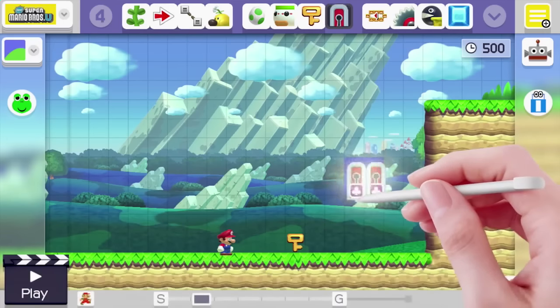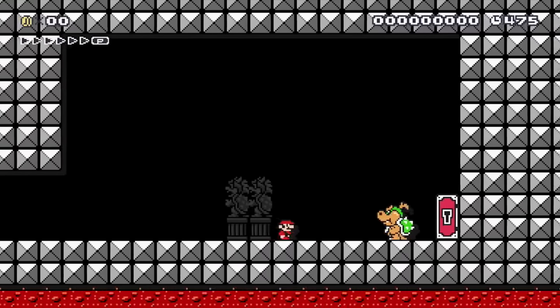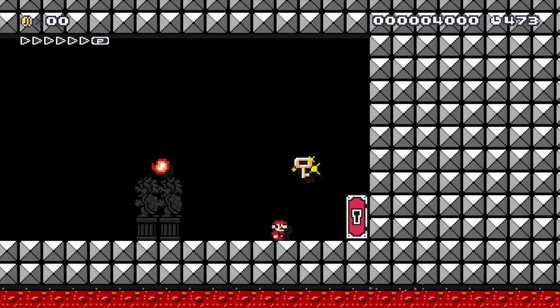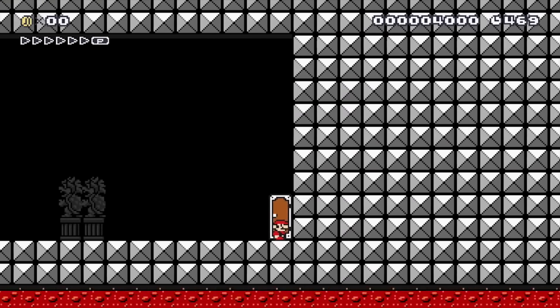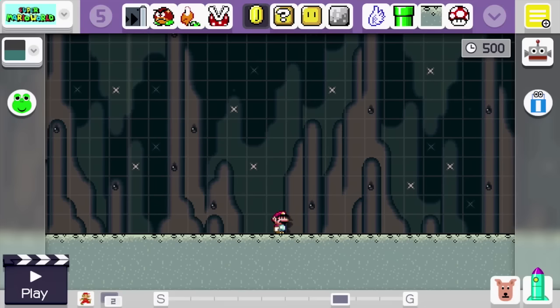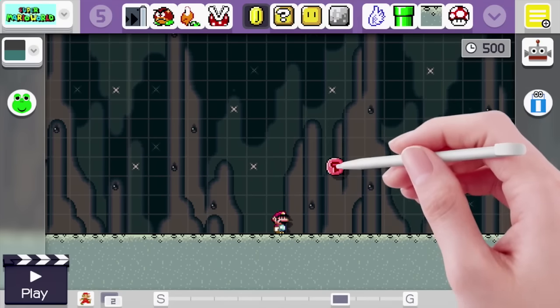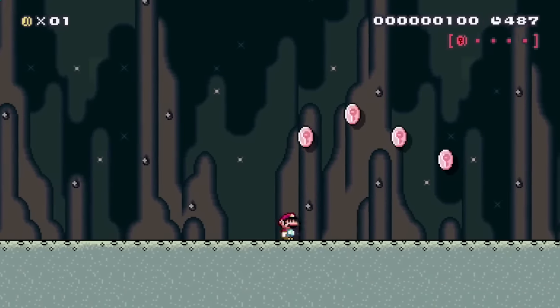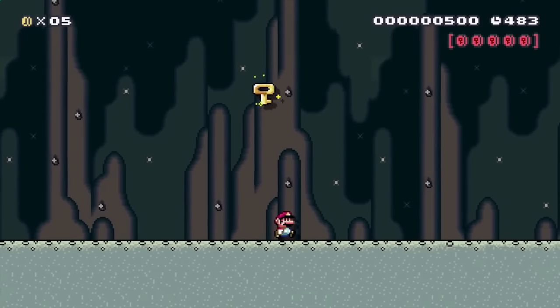You can't open one of those without a key. Hide one in a block, or make an enemy hold one, and you can make levels where you can't advance without a key — which means you can now make courses with mandatory boss battles. And if you shake a coin, it'll change into a pink coin. Collect them all and a key will appear, so you can make an adventurous level where you have to find all the pink coins to win.